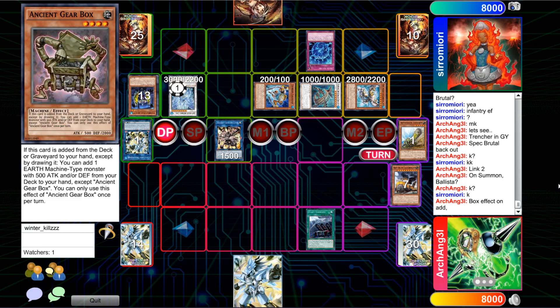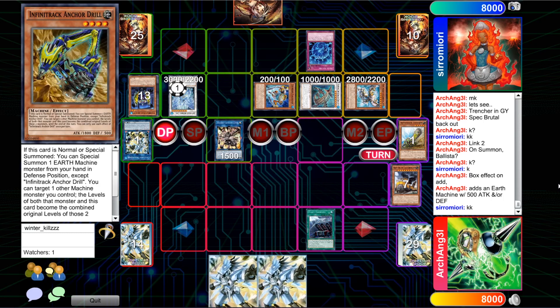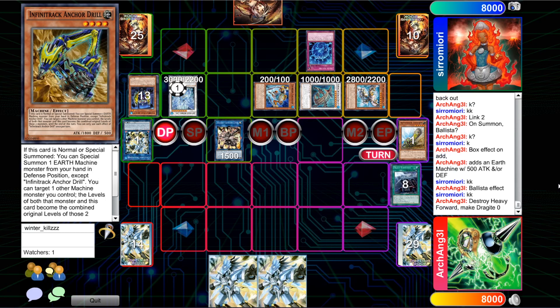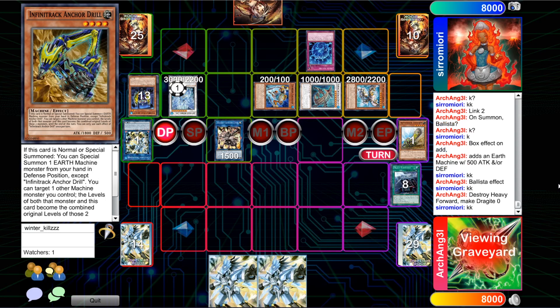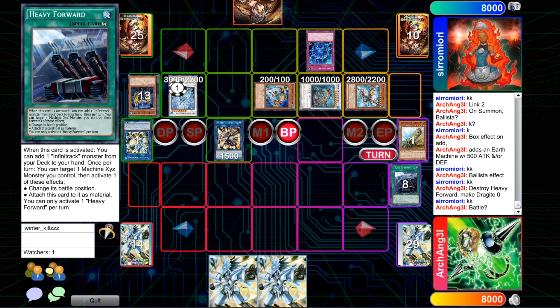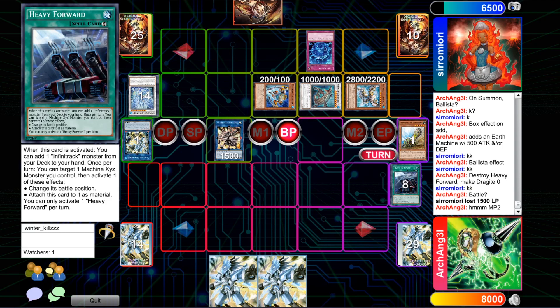I believe once Gearbox is added, it can add another Earth Machine. The interesting part about the ancient gear engine is that it can search out additional cards and does have some synergy with the ancient gear Link, but I'm just personally not too big a fan because I don't want to play a Garnet in the main deck if at all possible. He can go ahead and search the Anchor Drill there, but I believe with the normal summon already being exhausted, I don't think there's much he can do at this point other than go into the battle phase and run over the Launcher. I believe he's also going to use the other effect of Ballista — to send off a card on his field to drop a monster to zero attack and defense. So he could actually run over Dragite here, which is pretty nice because that'll get the spell-trap negation off the field for next turn. If he does survive and sees something like Urgent Schedule or Heavy Forward, he's going to be able to actually use it without worrying about an interruption stopping it.